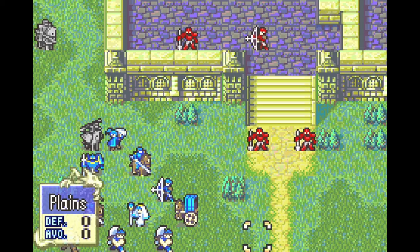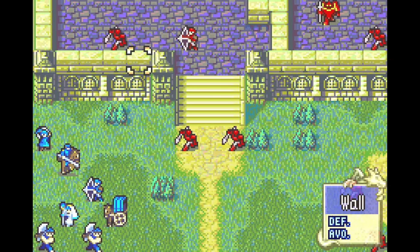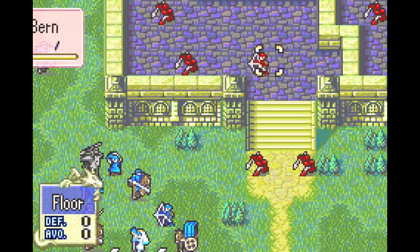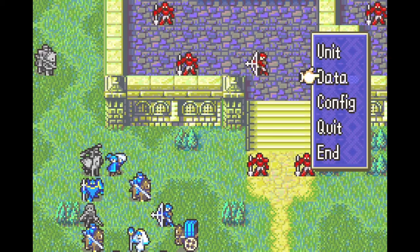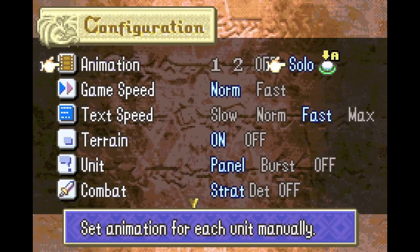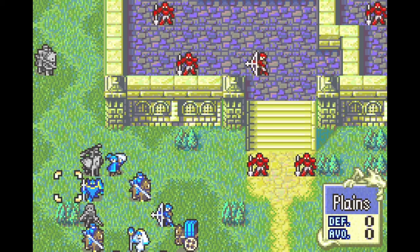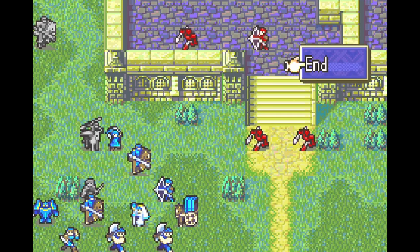I ended up using some of these force-deployed unequipped units to hold an archer in place while I had Layla try and get some chip XP off of them. So after really just seeing how the map played out a little bit, I think I can just take care of it better.